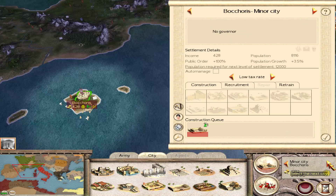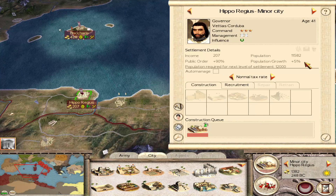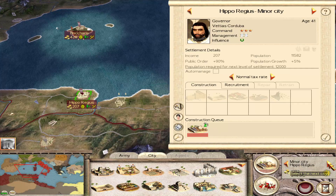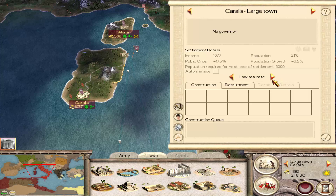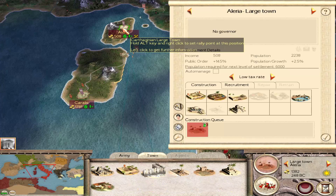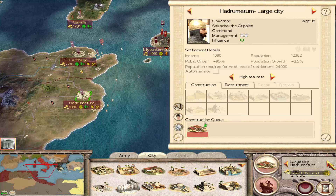We need to boost our income — we actually have to reduce spending here. They may upgrade within a turn or two. While we need those to upgrade, we also need the money short term.